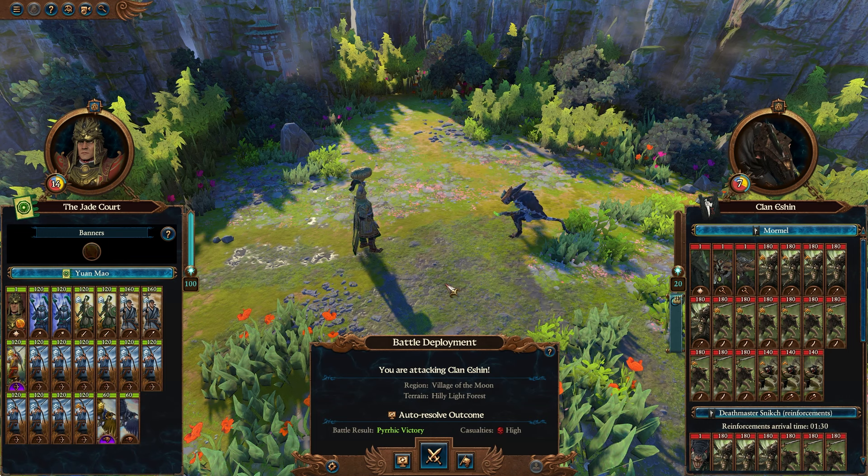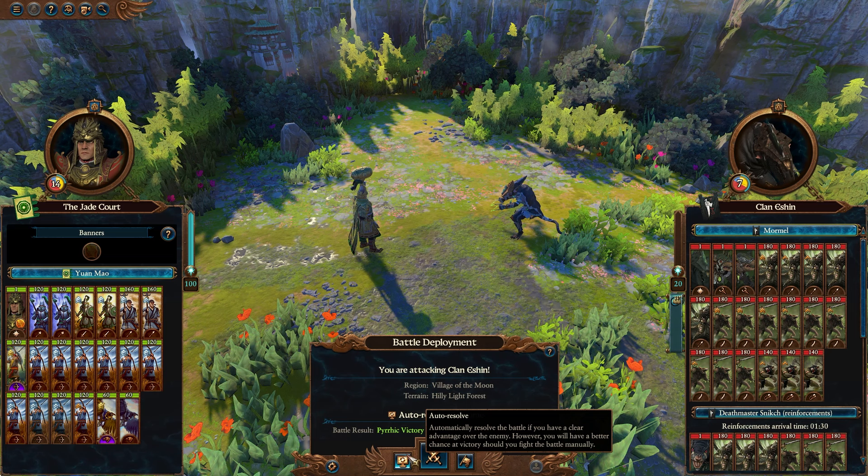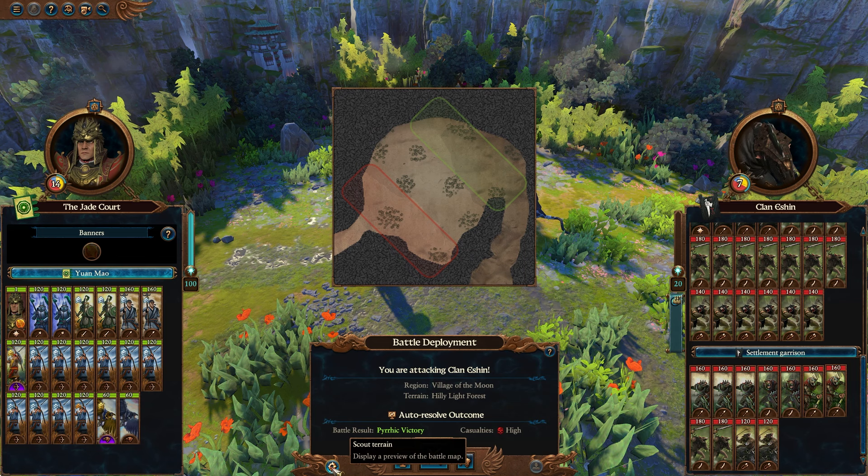Welcome back everyone to Total Warhammer 3 and part 12 of our legendary Yuan Bo Immortal Empires campaign. In today's episode, Cathay seems to still have itself a rat problem and only Yuan Mao can solve this. We could just go ahead and give it the auto resolve but we would lose all of our well-trained army, except for the bandits who would just be hightailing it out of there. I think we could fight a little bit better.